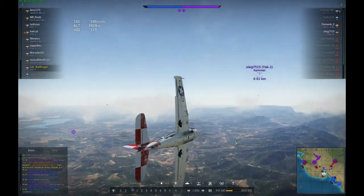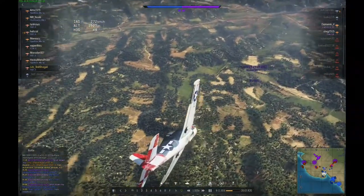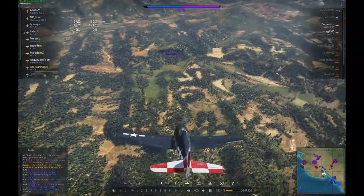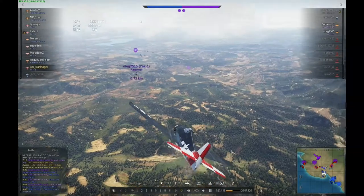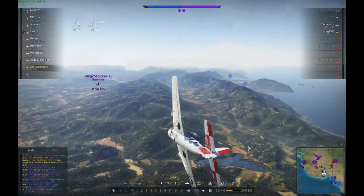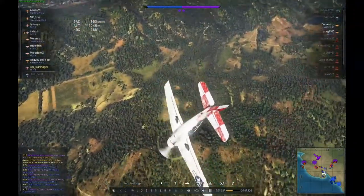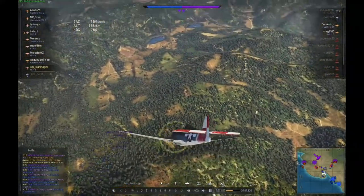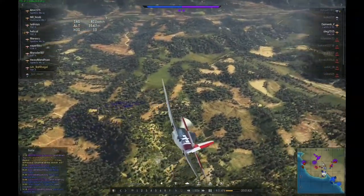Here comes another opponent. I decided to focus on the Yak-1 — it's the most dangerous opponent and it's going after one of my teammates. And here is where the silliness starts. What do I mean by silliness? You'll see it in a few seconds. It's kind of a realistic battle silliness — something that's normal everyday life in arcade battles.